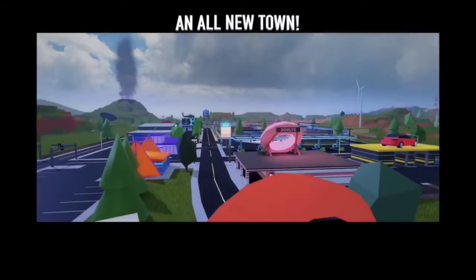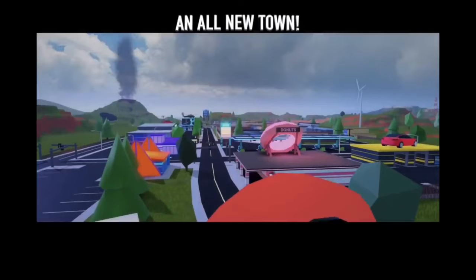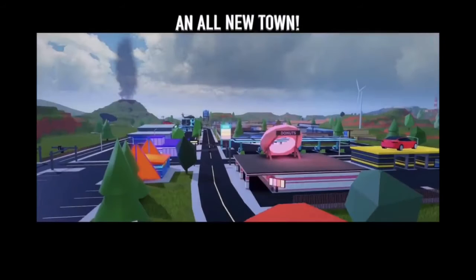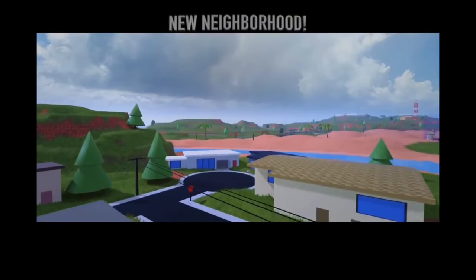First up we have an all new town — everything is new. The stuff that stands out is the Volcano One Mill shop, you can see it's all the way back there in line with the road. There's also a Tesla right next to it, like the original garage. If you remember that from around 2018 when Jailbreak released, that's what the garages look like. So that's the overview of the town — we have a new neighbourhood.